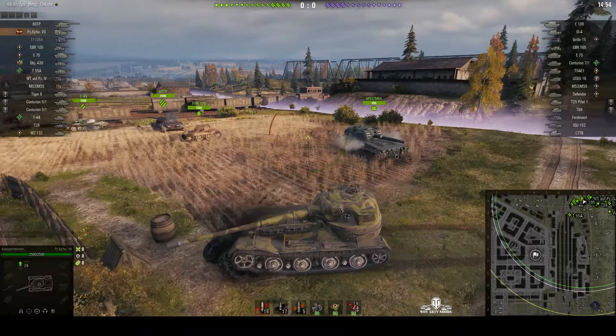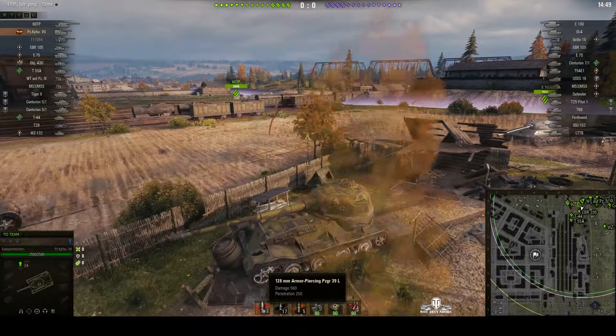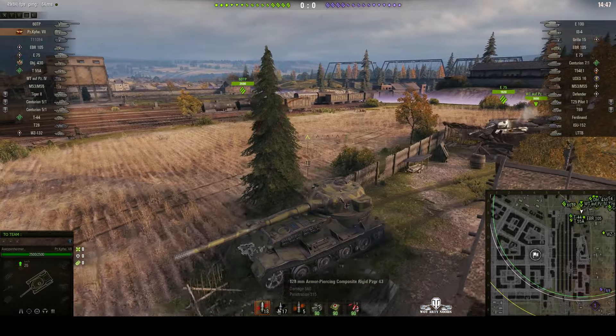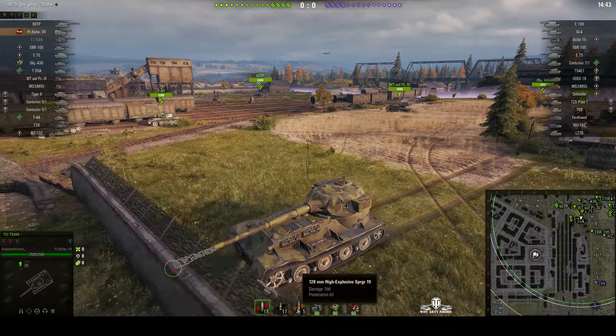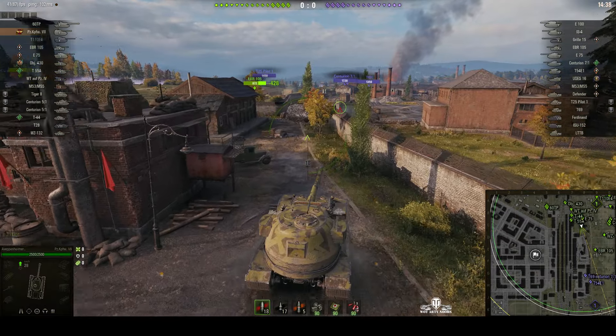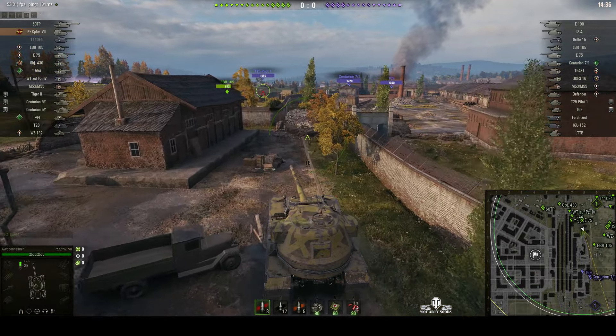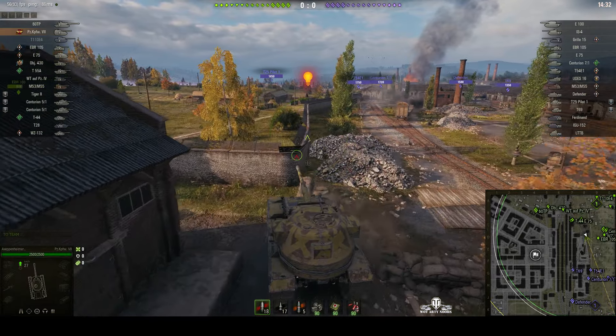This tank has a 128 millimeter gun, capable of 560 alpha. It's got standard AP, APCR and HE — 700 alpha off the HE. It's got basically no front plate weakness because it's built for side scraping, being rear turreted.